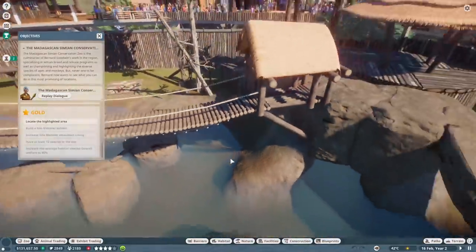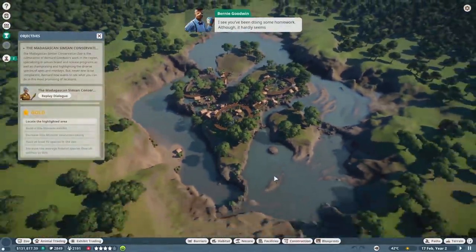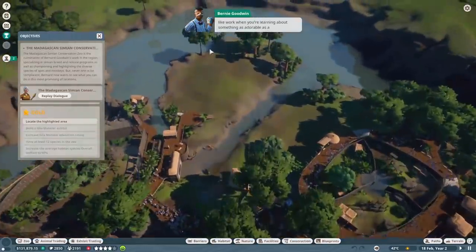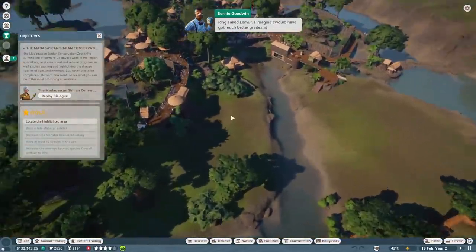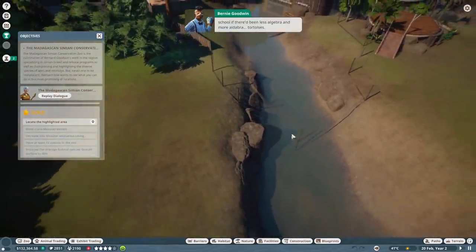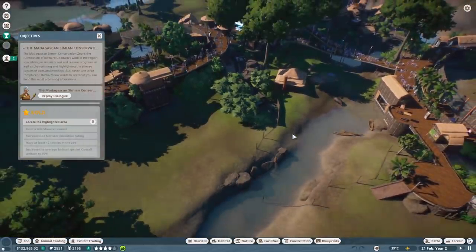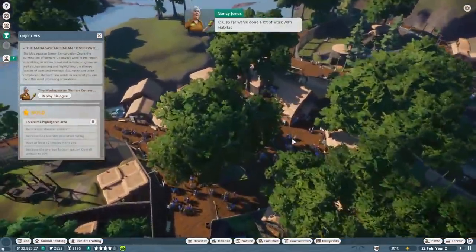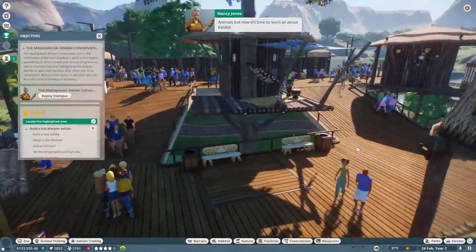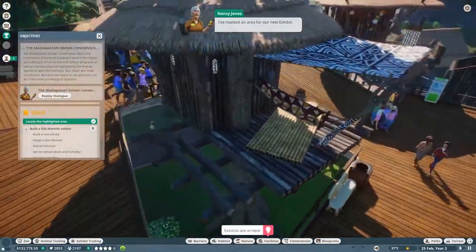Alright, on to gold! I see you've been doing some homework. Although it hardly seems like work when you're learning about something as adorable as a ring-tailed lemur. I imagine I'd have gotten much better grades at school if there had been less algebra and more algebra tortoises! Okay, so far we've done a lot of work with habitat animals, but now it's time to learn all about exhibit animals. Let's build a brand new exhibit!